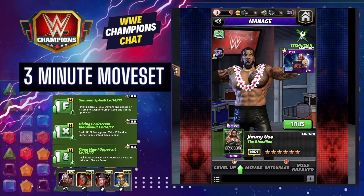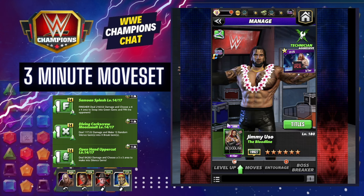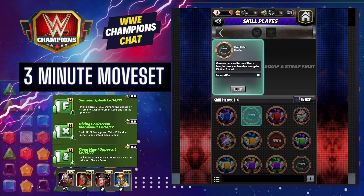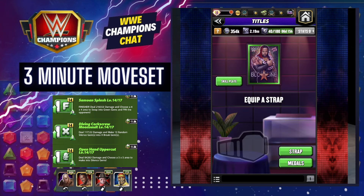I do not have a strap on him whatsoever, so not only will yours hit harder, but specifically if you have the Usos cap plate, he will hit quite a bit harder — because that does whenever you make eight or more silence gems, increase your green gem damage by 150 for three turns.